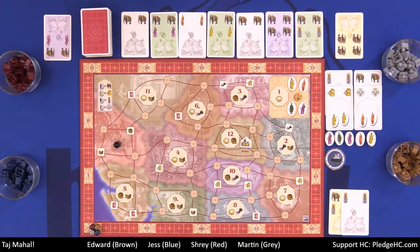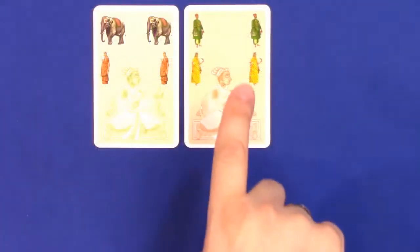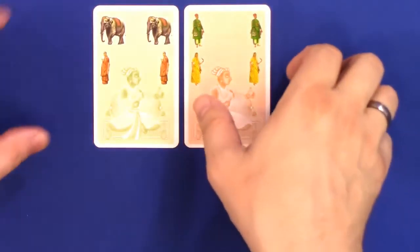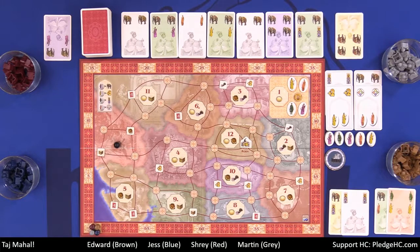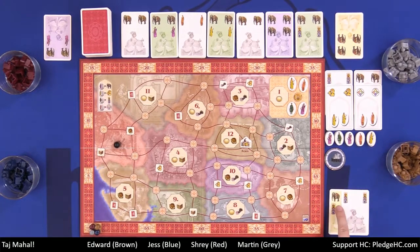Now the third option is available. I obviously cannot choose not to visit — I've already played cards. But I could choose to play an additional card — one or two cards — or I can withdraw. If you notice in my hand I have a green card and a reddish card. They are not yellow cards, and you must follow the color in which you played. Since I don't have another yellow card, I must choose to withdraw. What does withdrawing mean? It means you no longer are taking part in the battle or in the bidding, and whatever you were leading at that time, you win. In this case I am not leading in elephants, but I am leading in the Grand Mogul.